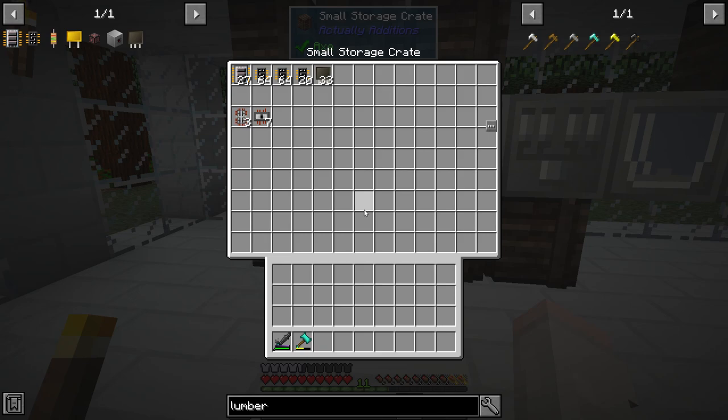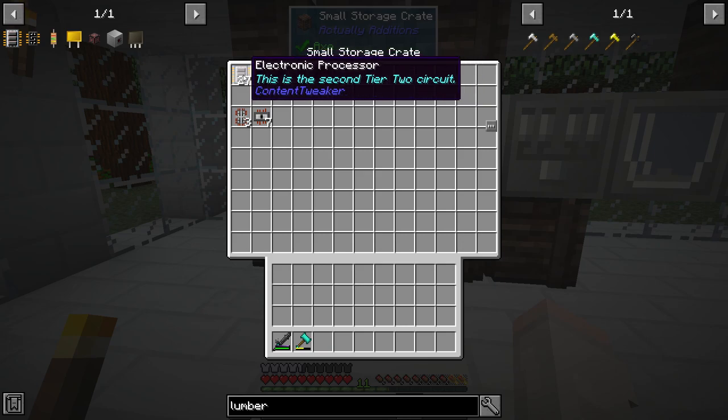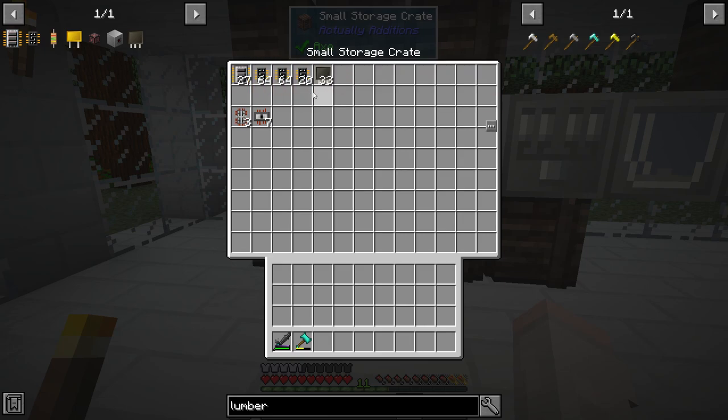Welcome back to OmniFactory. This is ZetaZero here playing Episode 7. Last episode we got to making our second tier 1 circuits and our second tier 2 circuits, and we went ahead and crafted up a bunch of them in a big batch.